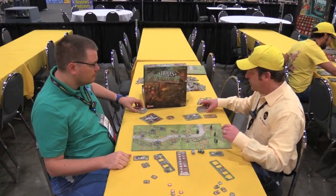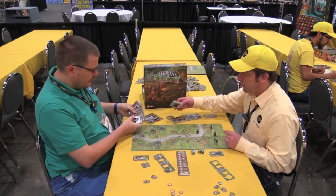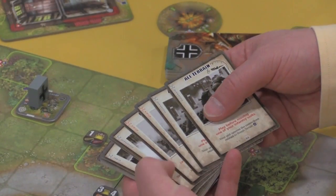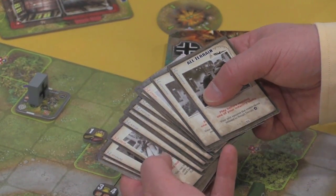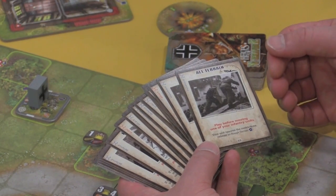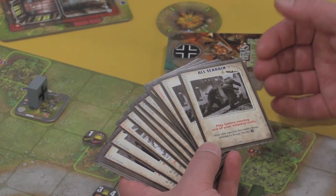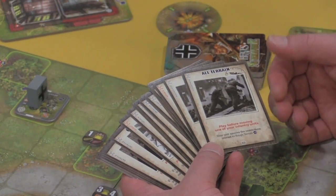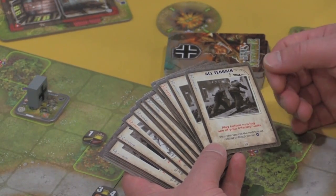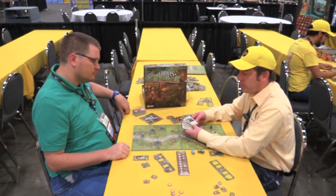There are decks of cards used in the game as well. There's quite a variety — they can be used in different phases such as movement, attack, order, or defense, to alter the rules — for instance, to reroll a die result. You're given four cards at the beginning of the game, and at the end of every turn you replenish your hand. You can also discard any cards you don't want and draw new ones, so you cycle very quickly, and the cards become a critical part of the game.